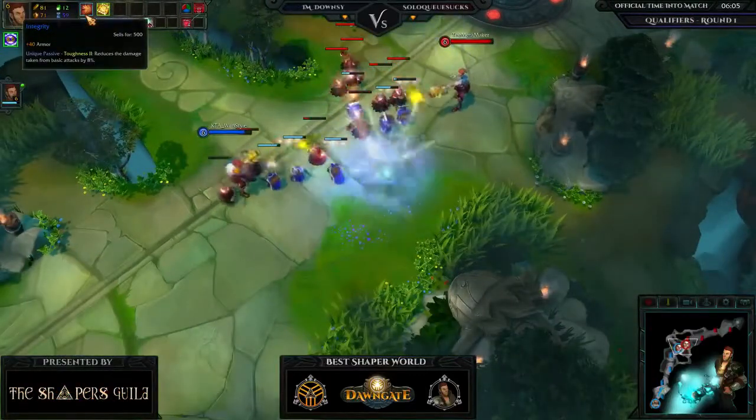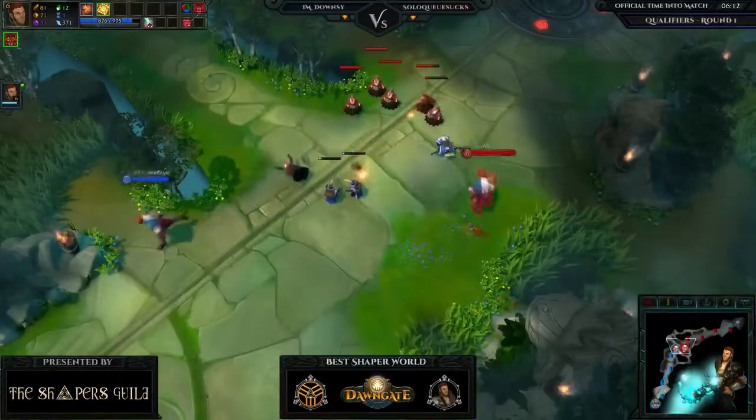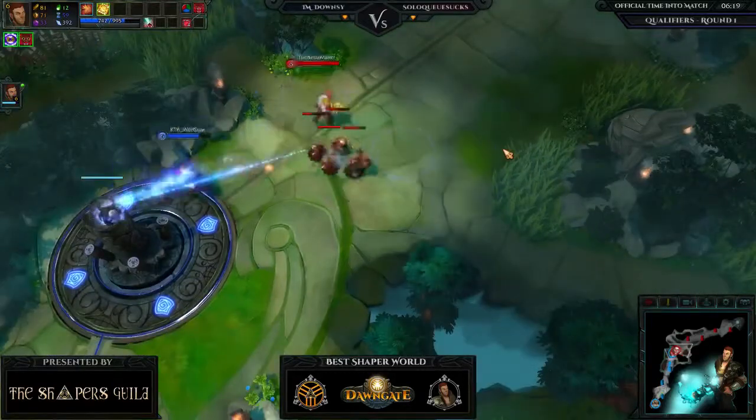Wild Style comes back with an Integrity, maybe looking to build into an Order. Order is really not a bad item if you're looking to mitigate basic attacks — lots of armor, pretty cheap at around 1900 to 2000 vim, and reduces damage from basic attacks by 15. Even the advanced version is good.